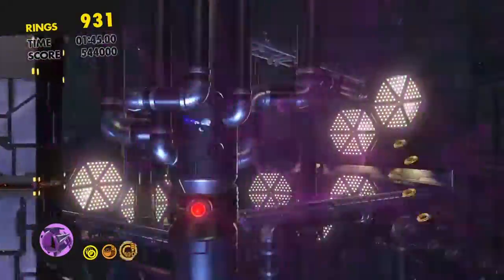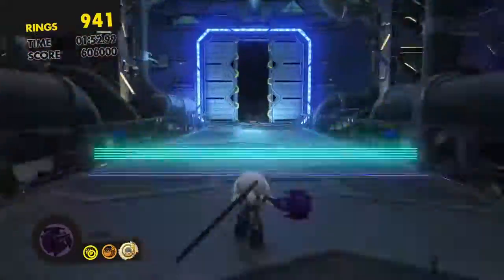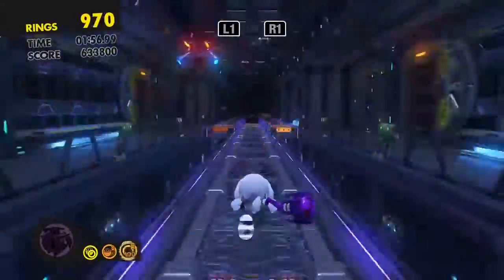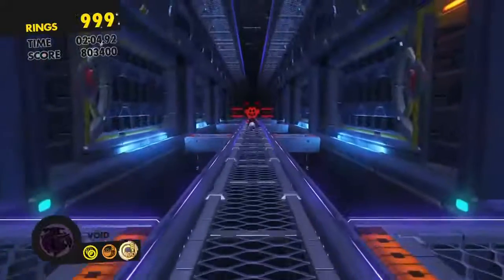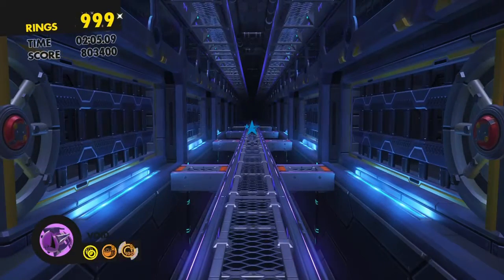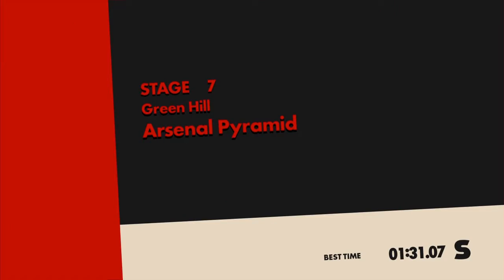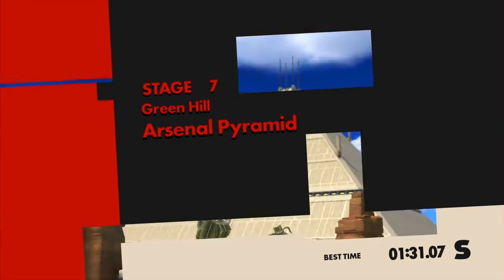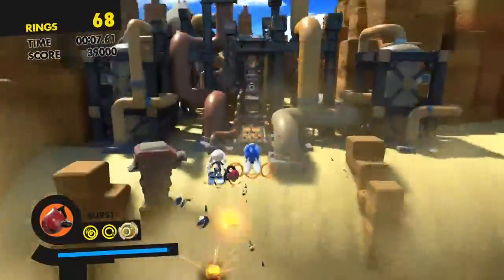I'm going to be introducing level design as a subject. The levels are total lines and they're way too easy, even on hard mode. All you do is boost until it gets into a 2D section. The formula for Modern Sonic — and everyone else, just without the boost — is: line, rail, 2D section, rail, line, and then end. That's it.